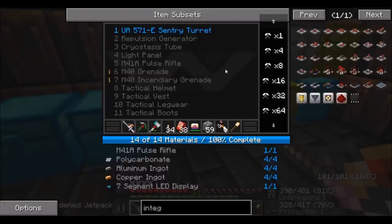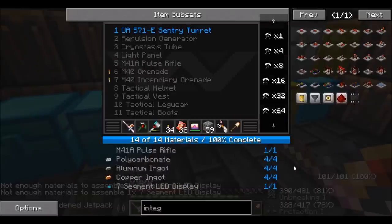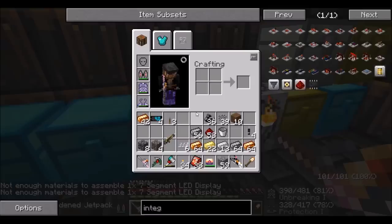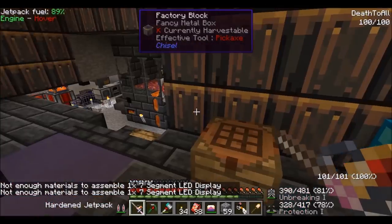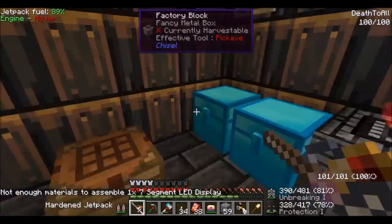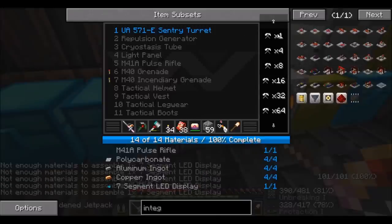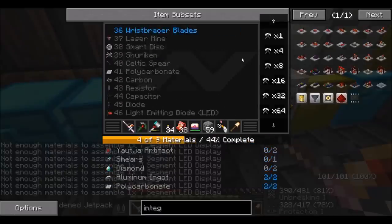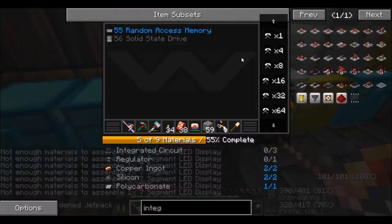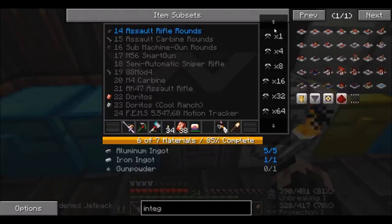What else does it need? I have all the materials. How many do I need? Is this one display? I need another display? I need another segment LED display. But I nearly had a heart attack crafting that.